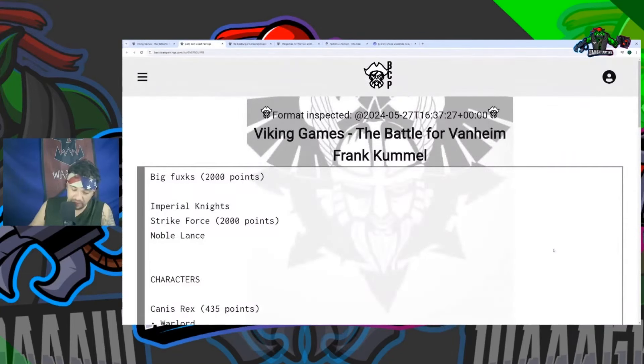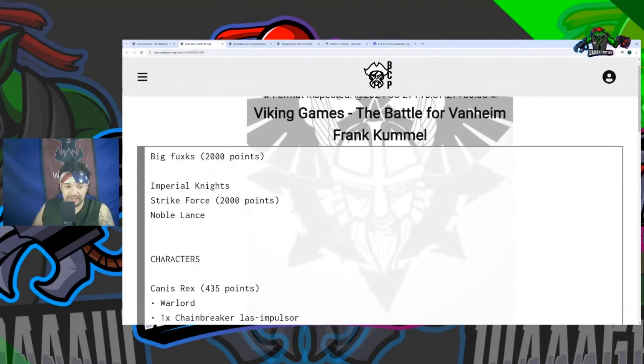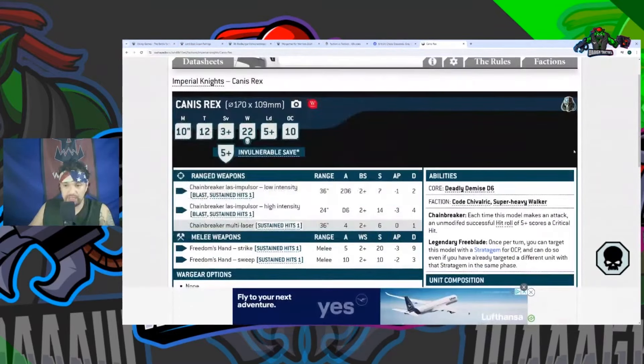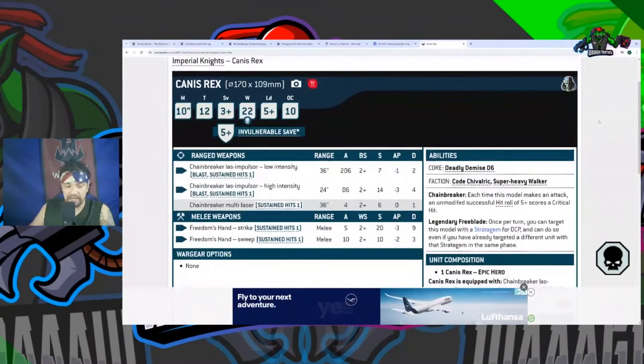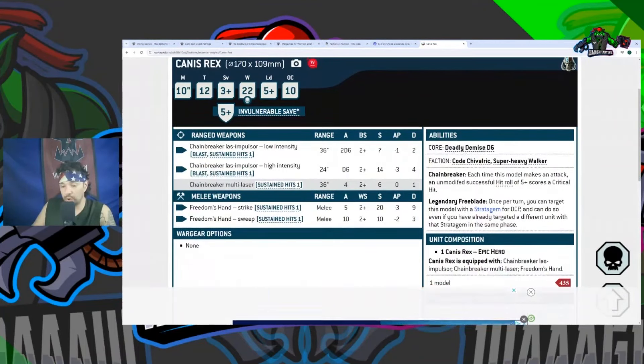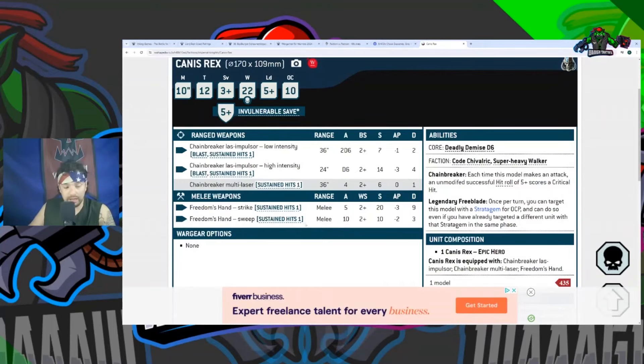His fourth game was against Imperial Knights, and he got a straight 20 on this list. Canis Rex is fantastic — I'll pull up his data sheet. He has a great ability called Chain Breaker where he scores criticals on a 5+ — lethal hits — and all his weapons have Sustained 1, so he's getting Sustained 5+ whenever he's fighting. He also gets a free 0CP strat he can use to interrupt or Tank Shock for free. All in all he's fantastic.